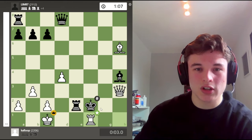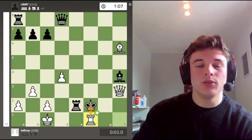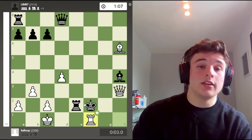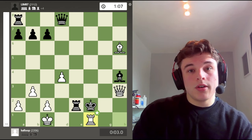And here king takes f2, rook f1 is mate. Classic triangle sort of set up from the rook and the queen. This is mate in so many different scenarios, because the only place the king can go is e2, but the rook takes up that square. So that's the game.